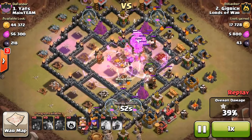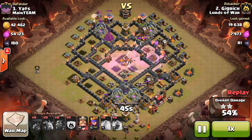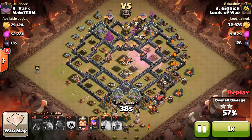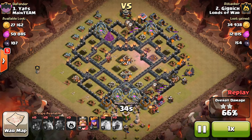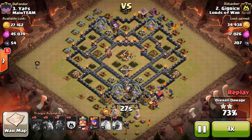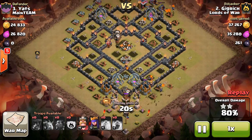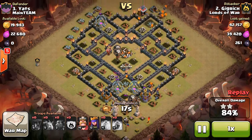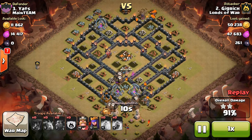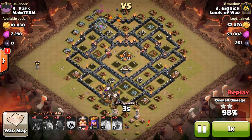I honestly didn't think my Balloons were going to make it this far, because there's still another Wizard Tower left - there's two Wizard Towers at this point. They're all grouped up over there, so I did not think they were going to be able to take out that Wizard Tower without dying. I still have a Lava Hound alive, which is pretty funny. It looks like they're able to take out that Wizard Tower pretty easily. I end up still having an unexploded Lava Hound throughout this whole attack, and I didn't even have to drop my Heroes to get the 100%. I just didn't decide to drop my Heroes - I kind of did it to show off a little bit.